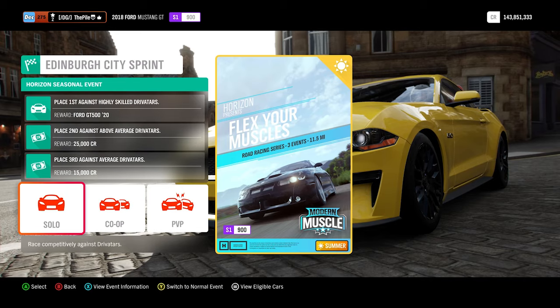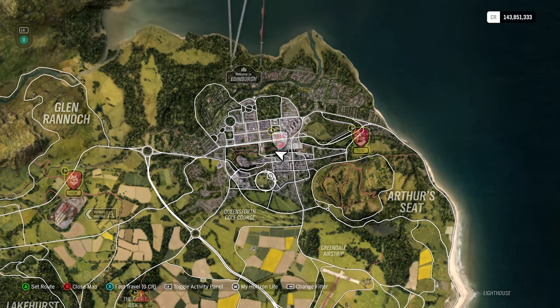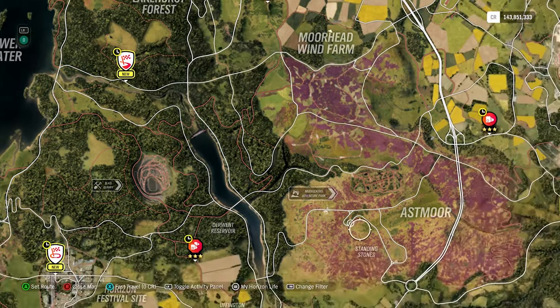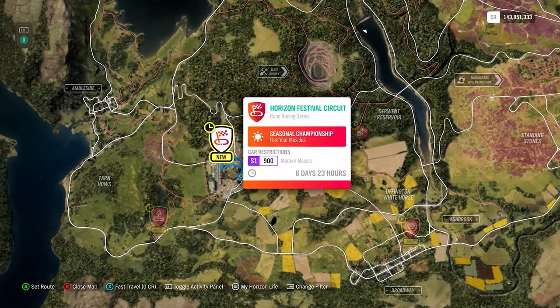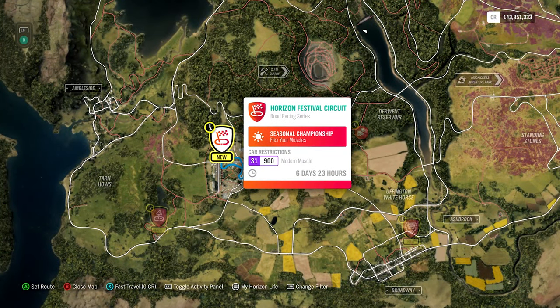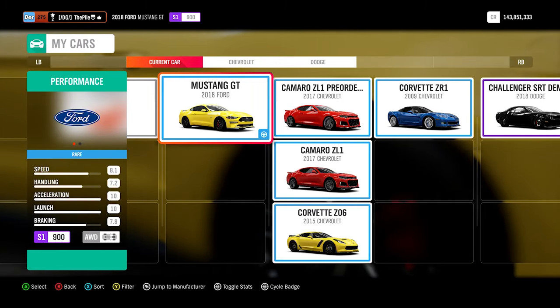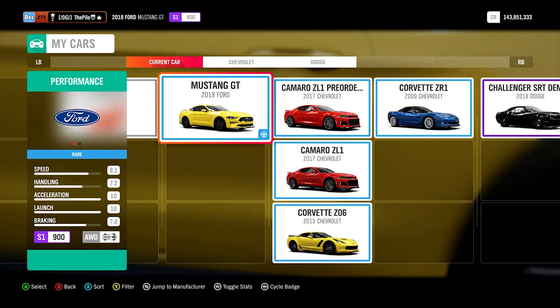The three races are: one in Edinburgh, one at the bottom of Lakehurst Forest, and then the last one at the Festival. This will be the last event I'll be doing.